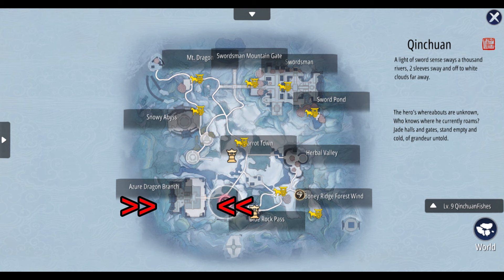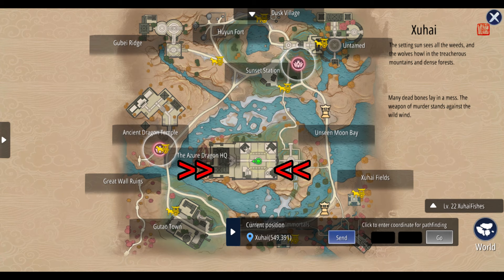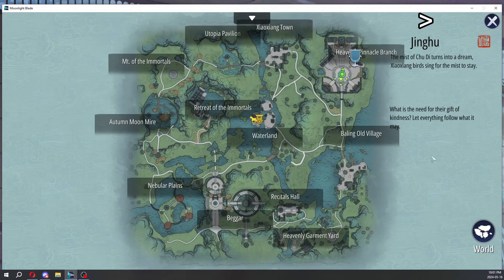If you are Heavenly Pinnacle, you're looking for the Azir Dragon branches, which are Kaifeng, Kinchuan, and Zhuhai, I believe. It should all just be on the screen for you so you guys can see where to go.